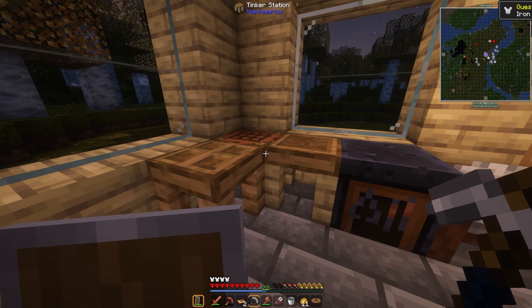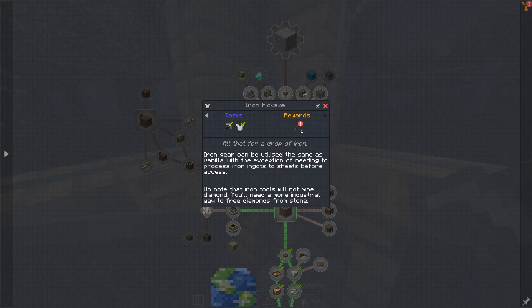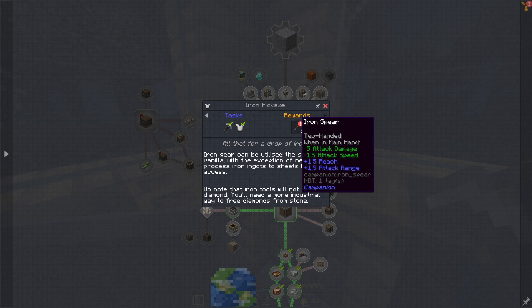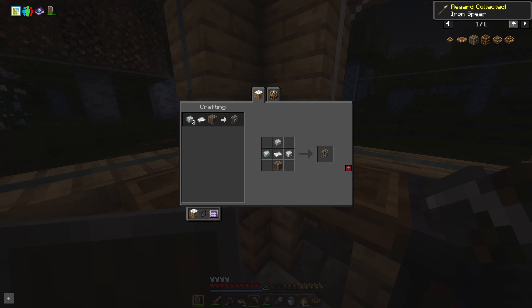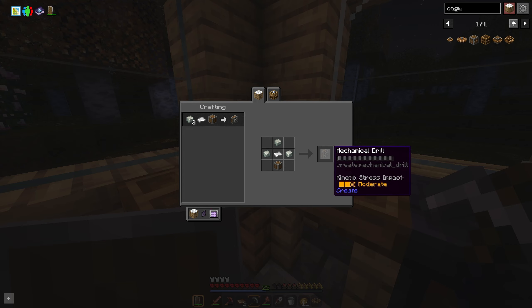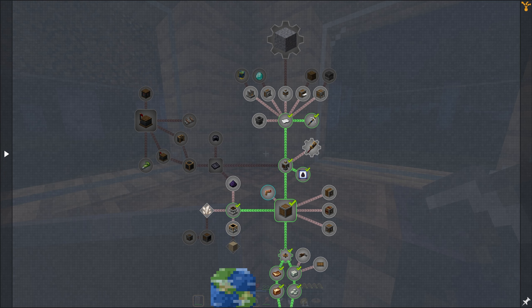To get diamonds, we're going to need to make a mechanical drill, made with andesite alloys and an iron sheet. We can ponder it to see how it works — it's a gear shift mechanism. We can pick up diamond ore with an iron pick, but we won't be able to actually get the diamond out of it without a drill or some other method such as diamond-enhanced tools. This has actually opened the path for a lot of different Create structures and processing systems.